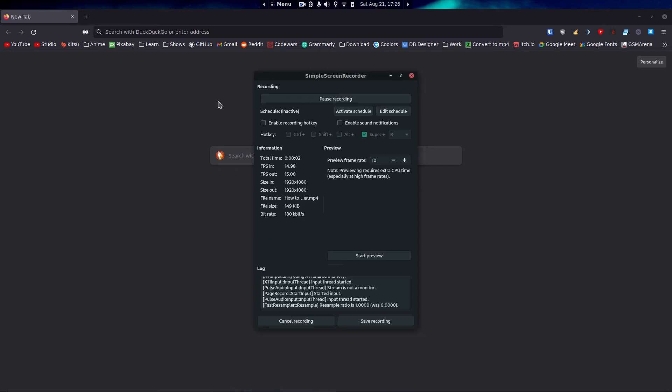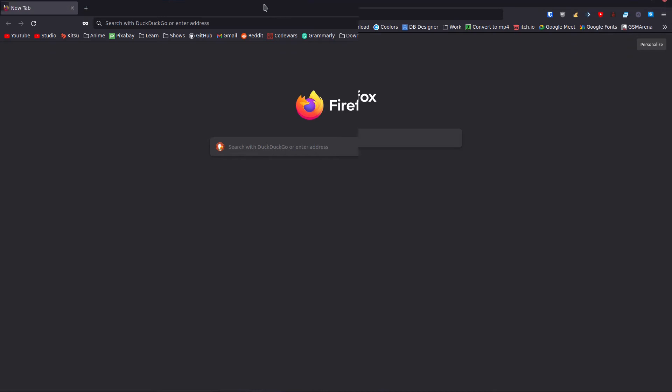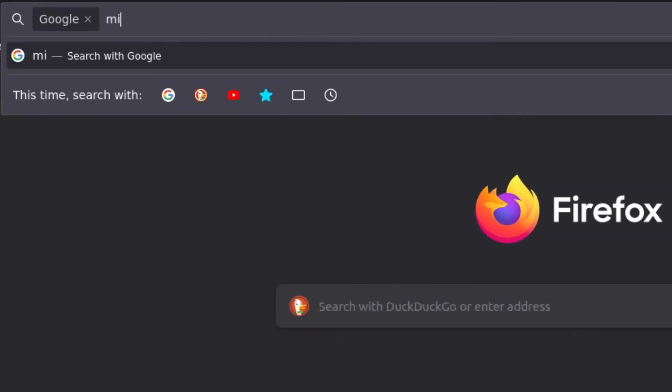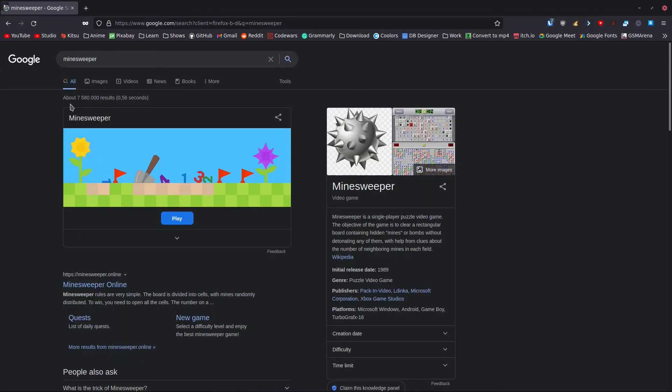Hello everyone, welcome back to a new video. So you want to learn how to play minesweeper — it's pretty simple, but first we need to find out how to play. Well, it depends entirely on your system. You can download minesweeper or you can just play it online by Googling minesweeper, and here you'll see a little minesweeper game.